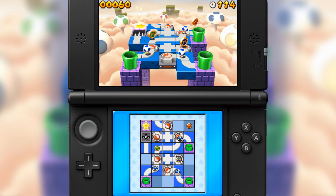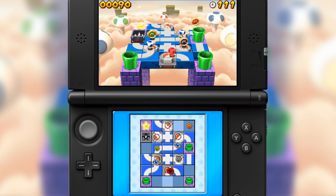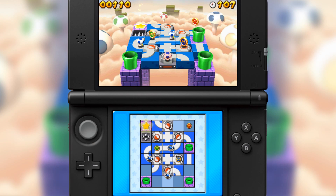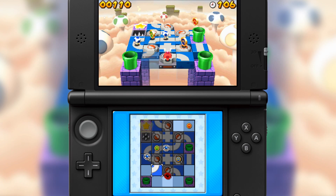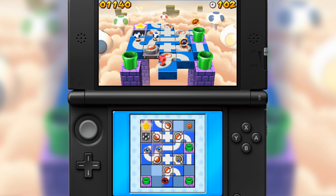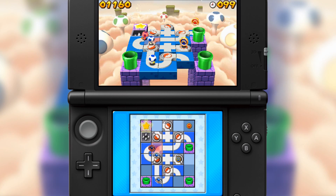Mini Mini Mayhem focuses on moving and twisting tile pieces that are already placed on the puzzle stage. To add to the challenge, you'll be guiding at least two mini toy characters at once. Multitasking and making sure you don't grab away pieces from the other character's path is definitely crucial.